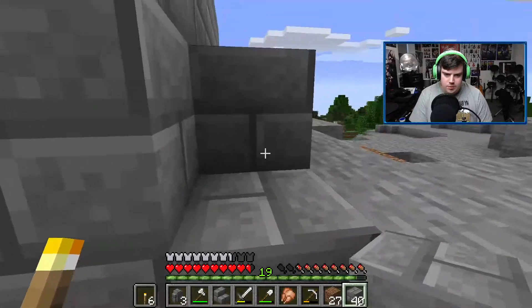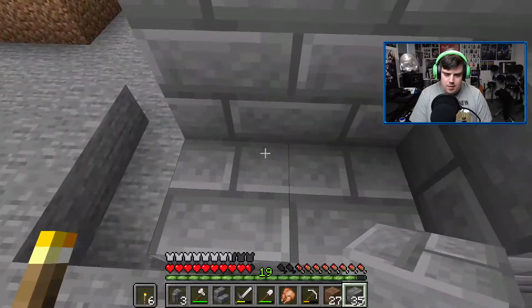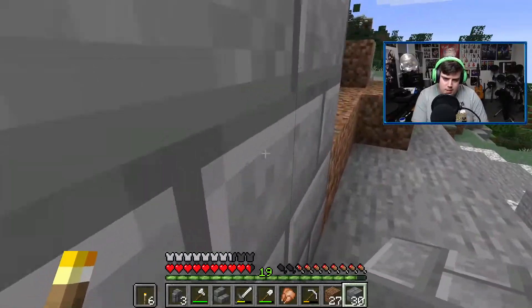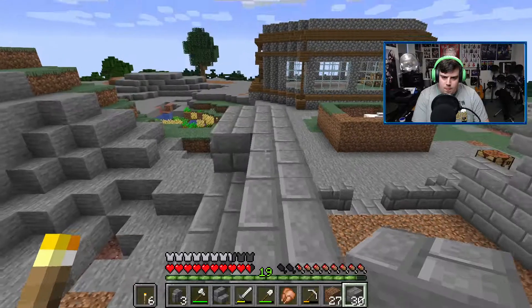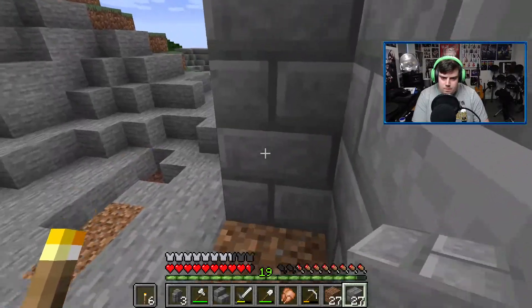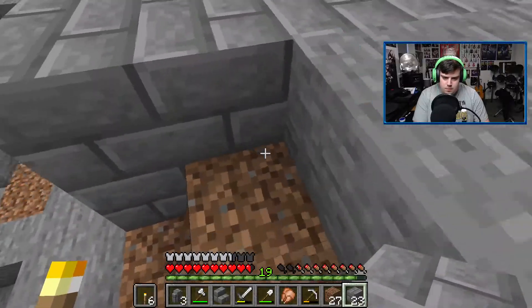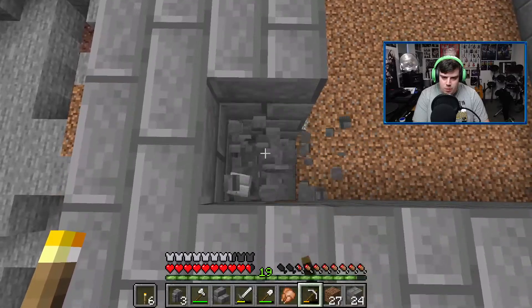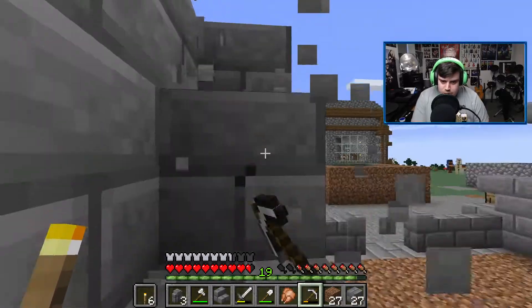Have you got any cobblestone by any chance? No, not at the minute. How many do you need? Well, as much as you've got really. Yeah, I've got a bit. Right, so I need to remove this entire wall, then it should be level.